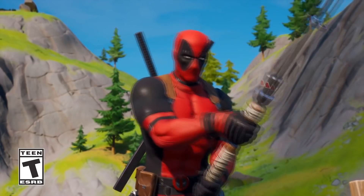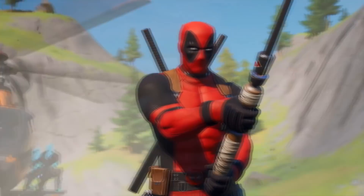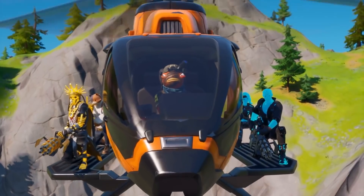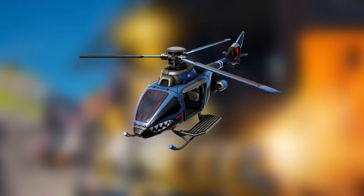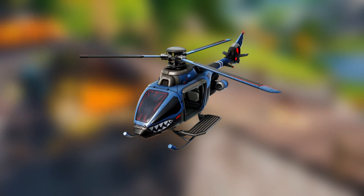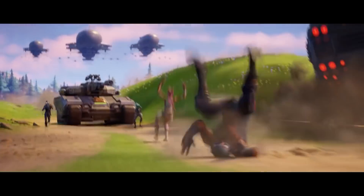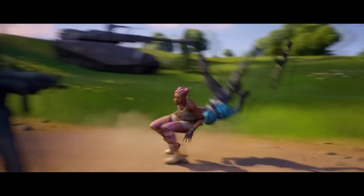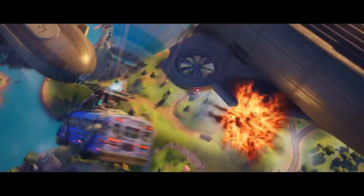Dataminers also found that another fan-favorite vehicle will be returning sometime during the season — the Choppas — and they have a revised and revamped look designed to be themed around the Seven. In the Chapter 3 trailer we see the Imagined Order with their vehicles against the Seven, so the Choppas are obviously going to be on the Seven's side. They're finally making a return after not being in the game for almost nine seasons.